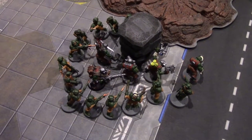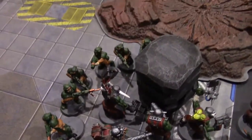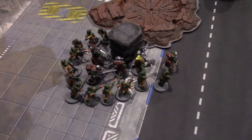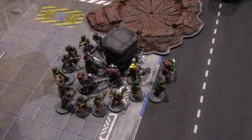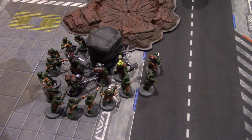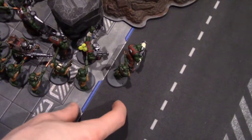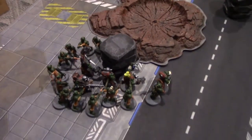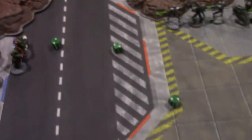The zombies pile in. Moving on to melee — the Orc Boys don't have melee weapons so they're hitting with their fists on threes, one attack each. Three attacks total — nothing but twos, zero hits. The Knobs have big choppas, hitting on threes, plus two to strength making them strength seven and wounding on twos. One wound gets through — big choppa does two damage with AP minus one.